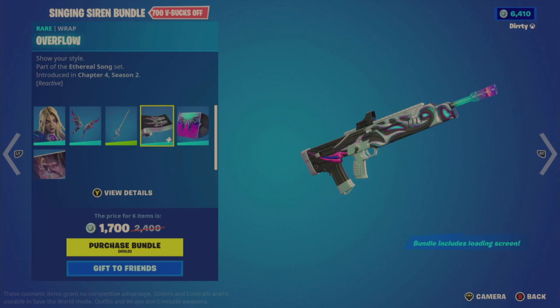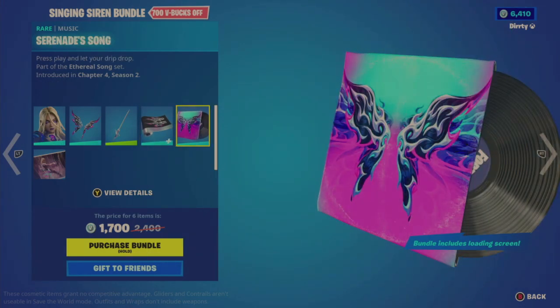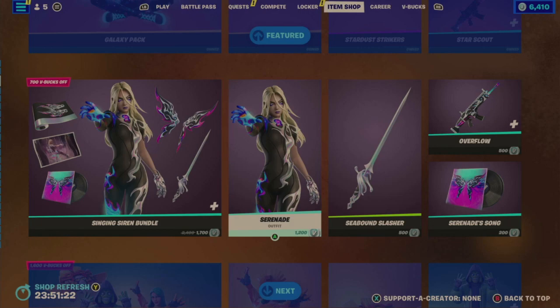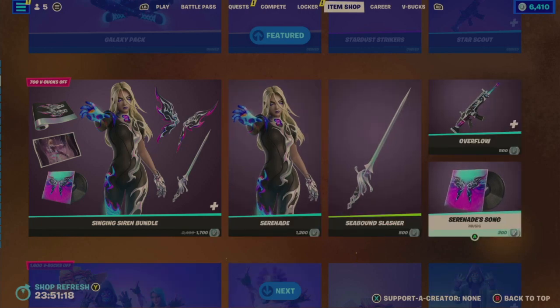There's also a music track included - the Serenade song. It's a bit muted and low, but actually it's not bad - I do like the music. Then we have the Hypnotic Gaze loading screen, which is a little disappointing especially considering the video they had for this. That said, there's great value here at 1700 considering the outfit itself is 1200, the tool and the wrap are 500 each, and the music track is 200.